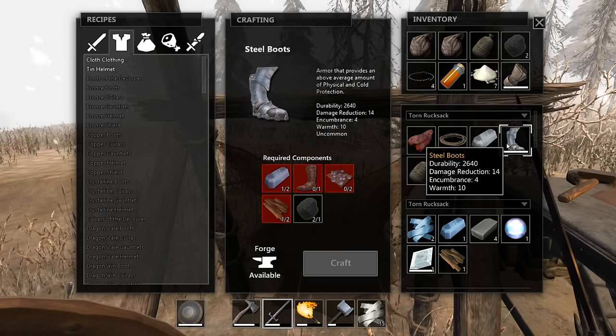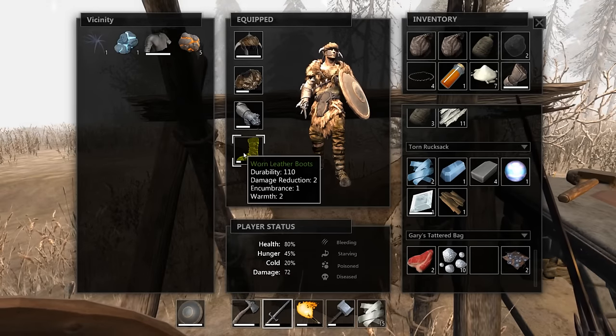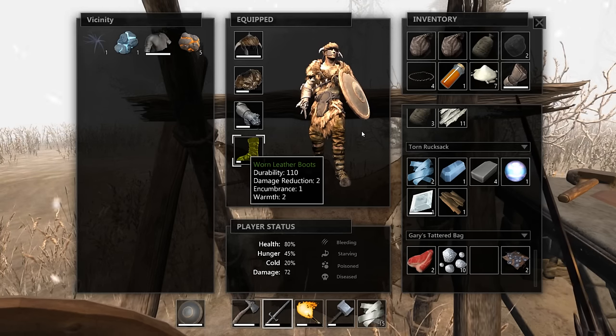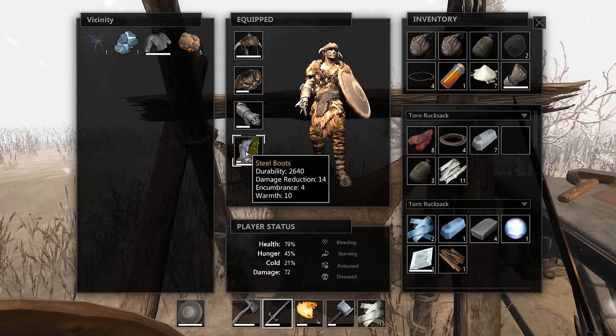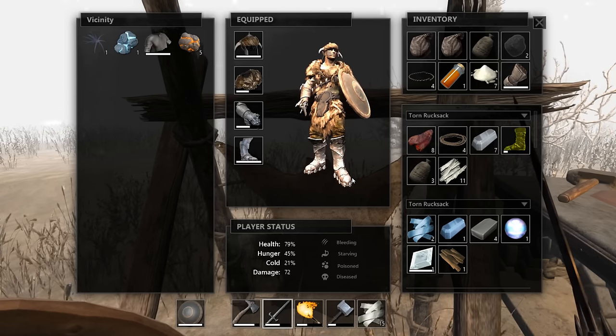Your ability is 2640. Damage reduction is 14 - in comparison, the old ones had damage reduction 2, warmth 2. Encumbrance is 4 - not that bad. Honestly, a significant upgrade. That's good. So to get to the steel cuirass is going to be nuts - unbelievable.